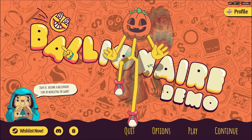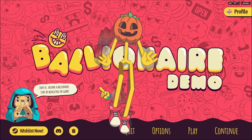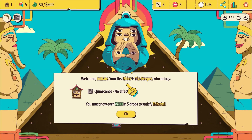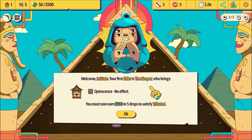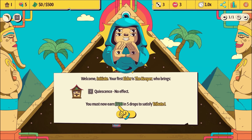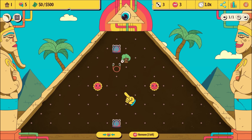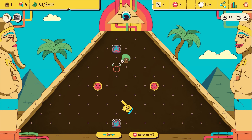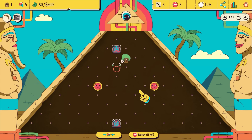Welcome everybody to Borlionair the demo. Welcome initiate - your first elder is the keeper who brings no effect. We're going to earn 500 bucks in five drops. The way this game works is we're kind of playing a pachinko, but as the game progresses, we're going to be putting down more and more things on the map.